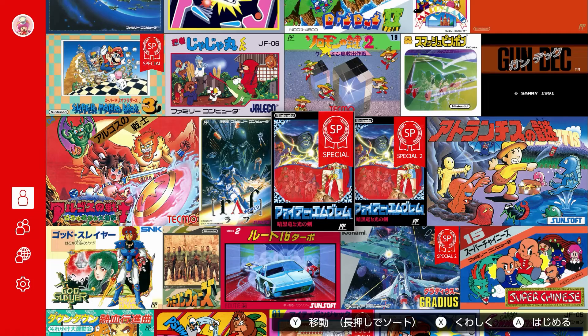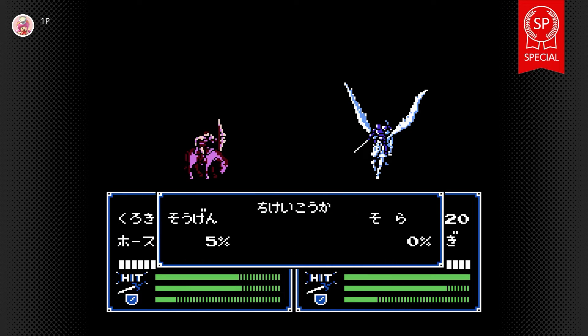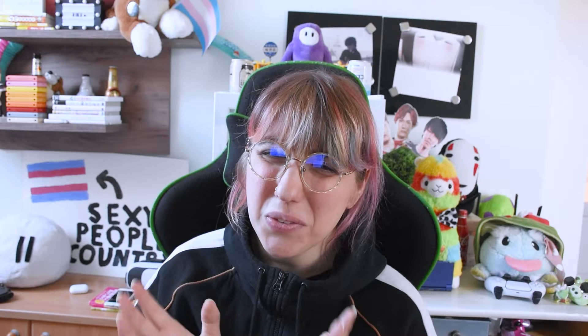If you're speaking Japanese and watching this video, there are actually two special versions in the Japanese NSO. Special versions, or SPs, are modified versions of the game — it can be anything from God Mode to starting with more hearts or having rare weapons from the get-go. For the first SP version, it's called the Triangle Attack version, and what it does is grant you the famous triangle attack from the start. You just have to click and it does it.